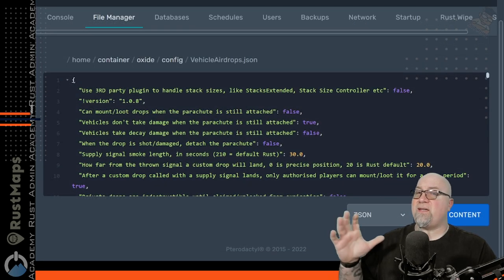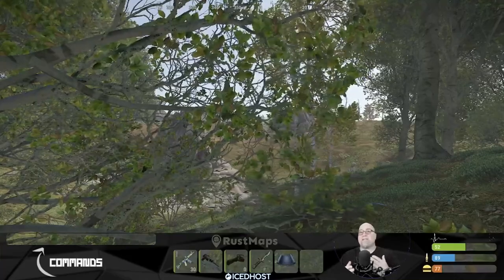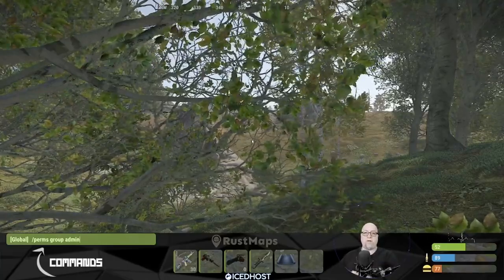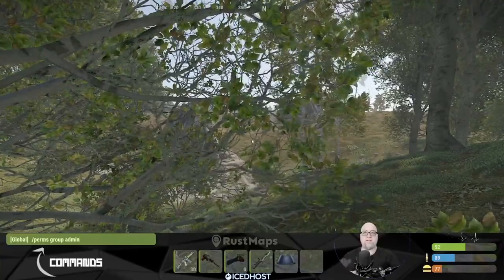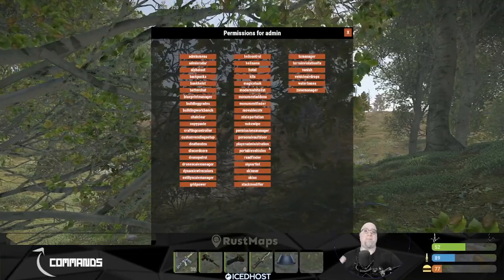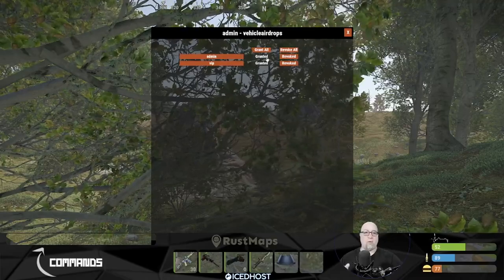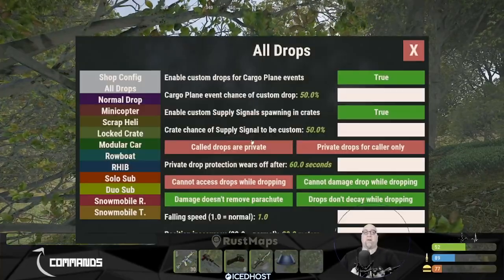We can configure all of the different details in the plugin, but I'm going to show you a much easier way. Because Nicodemus is such a gentleman and scholar, he made us a very fancy GUI where we can do all configuration directly in game. Anyone with owner ID or moderator ID access on your server will automatically have access to this GUI. If you have admins that don't have either of those associations, you would need to grant them the permission. Open your permissions manager — slash perms group admin — then go into vehicle airdrops and grant the admin permission to give them access to the GUI. To open it in chat, type slash VA GUI.